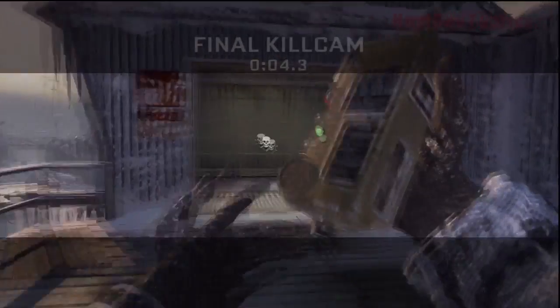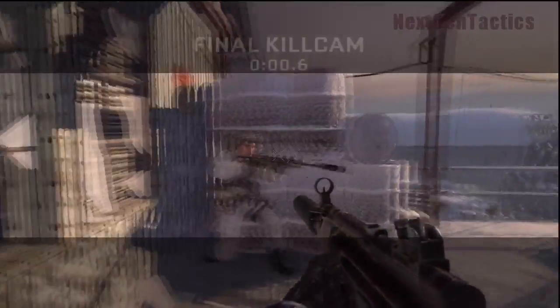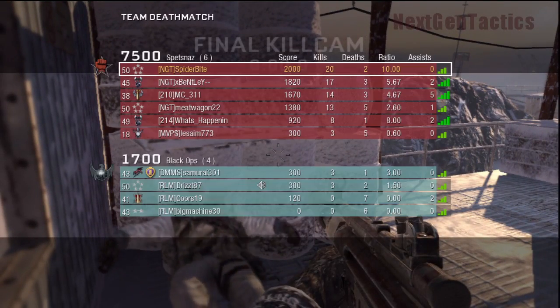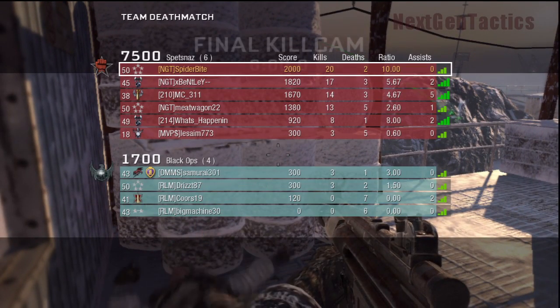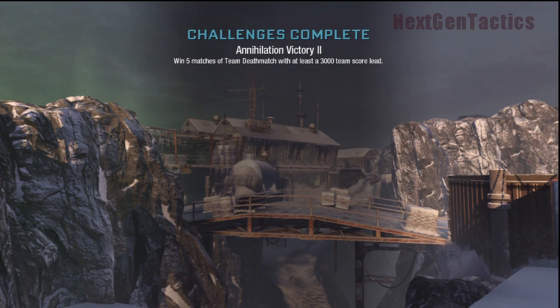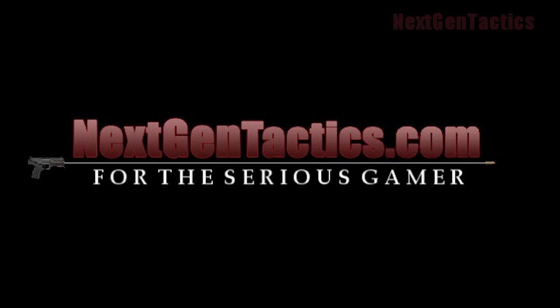You also have to consider the scores of the rest of my team. Bentley had 17 kills and 14, and B-Wang had 13. When you have teammates getting kills like that, your own score is not going to be that high — it's just the way it is. There's a total of 75 kills to be spread around 6 players. If all your other teammates are getting 12 kills each, that leaves you with 15. And that's it.